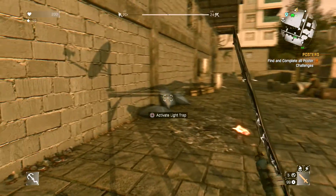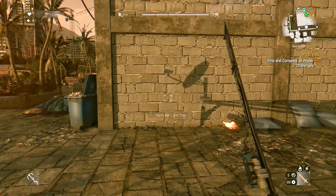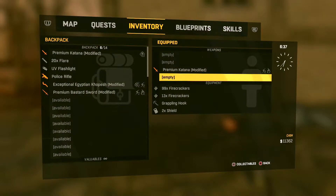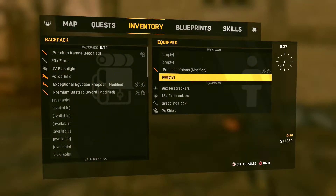Hey, what is up guys — gonna do a quick little tutorial here to show you how to duplicate any melee weapon. All you have to do is get the perk so you can throw your melee weapon, go to throw it, and as soon as it leaves your hand, hit the touchpad to deposit. Then go to your inventory and drop the item you just threw.